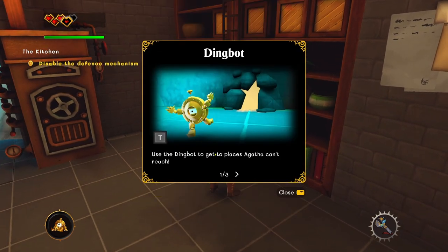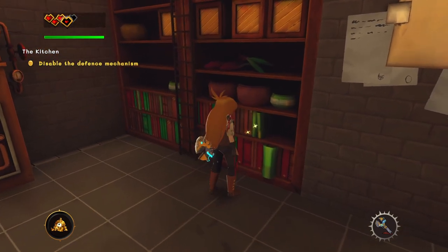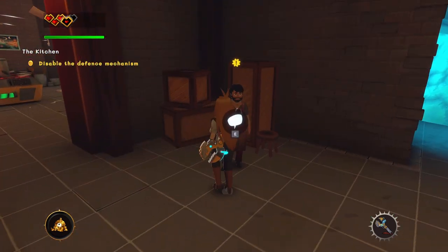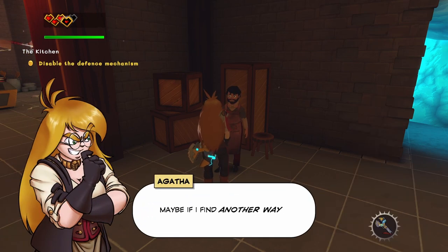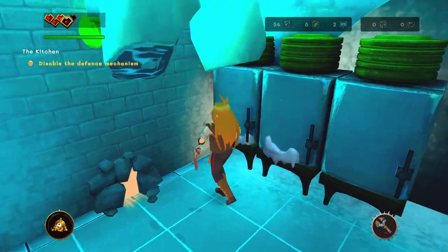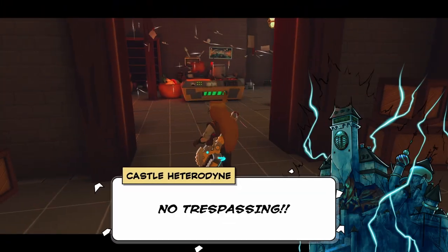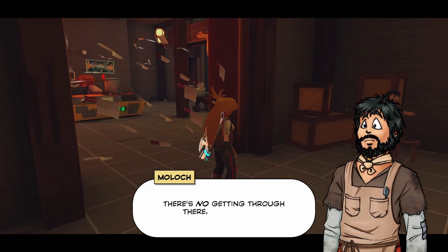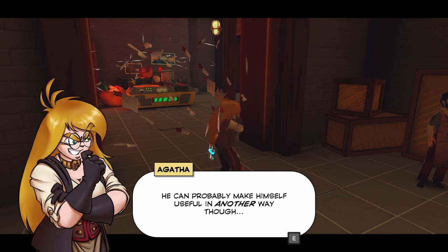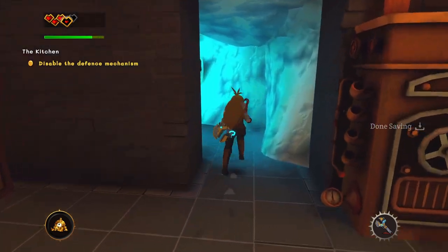Dingbot unlocked! Press T to use the dingbot to get to places Agatha can't reach. When the dingbot is released, press the dingbot button to switch between it and Agatha; press and hold to return the dingbot to Agatha. More lore here — cookbook. I'll need the cooking for later. You're not getting through this way unless you've got some trick up your sleeve — maybe if I find another way. The dingbot can get through that. No trespassing — castle ahead of time. Be careful, there's no getting through there, believe me. Yeah, that's pretty obvious. Not even my little dingbot survived this — he'll probably make himself useful another way though.